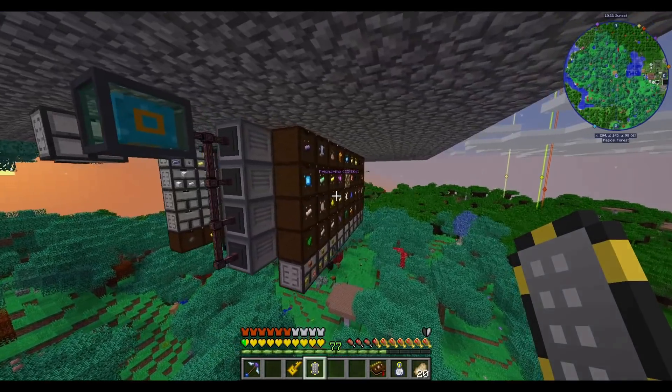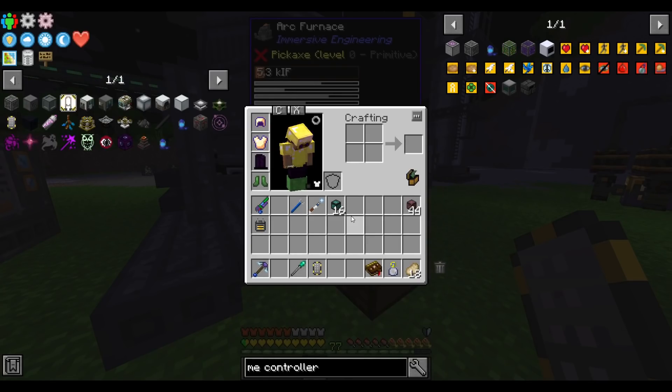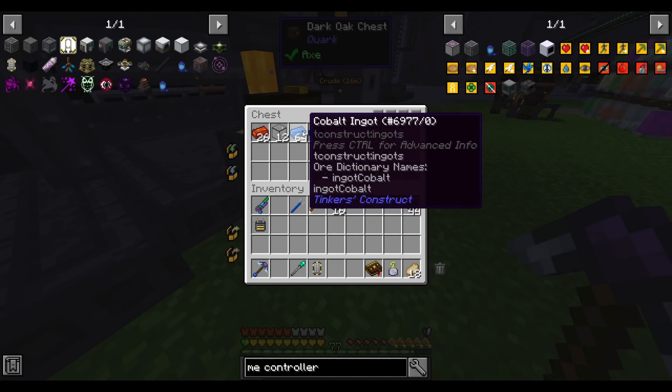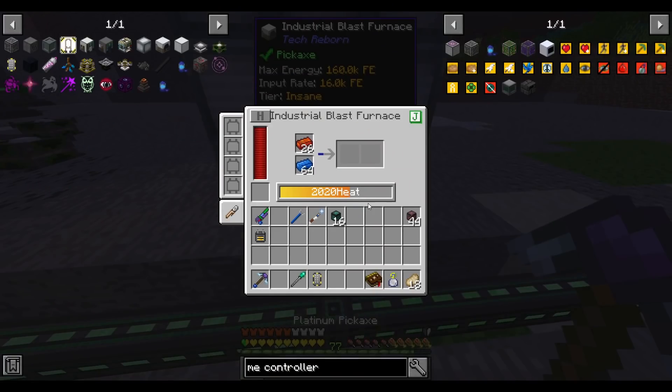Back to the ME controller — we have to process a lot of this vibrant quartz glass. I made fused quartz in the arc furnace but now there's a lot more stuff to do there, and I want to be able to run the arc furnace at the 1024 RF per tick recipes at full blast. That means we need to produce at least 12 times that — almost 13,000 RF per tick — but right now we're doing about half that. I'm making up cobalt and ardite because with those two we can make manyullyn in our blast furnace, and every 11 ingots of manyullyn lets us make one turbine blade.